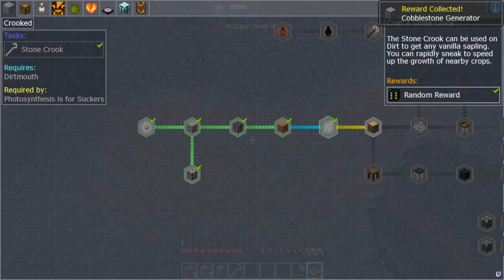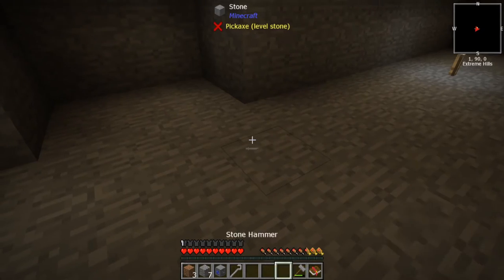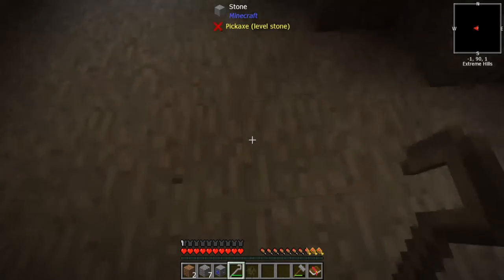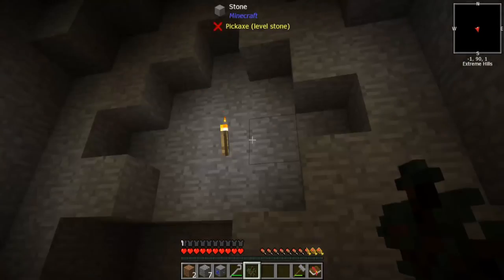We got a cobblestone generator! That's actually really good. The next quest says: use the dirt and saplings to make a tree farm to gather wood. Saplings are acquired by oak tinkering — basically like sieving I think. Oh yeah — look at that, we got a freaking tree! We have a freaking tree! Oh my god, that's so good!